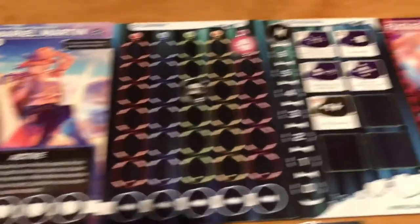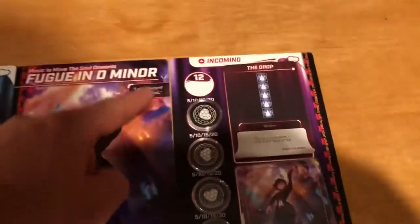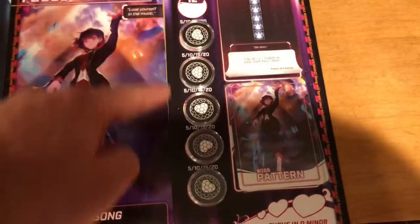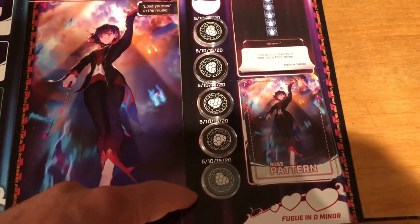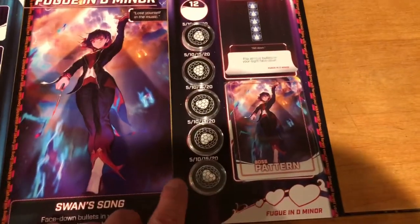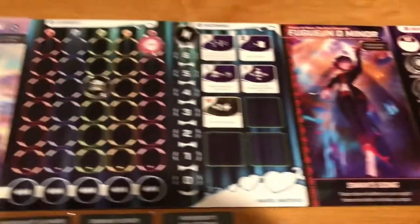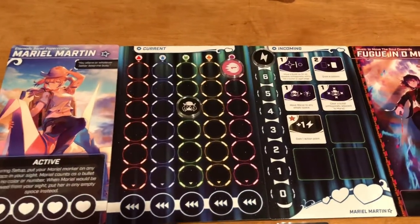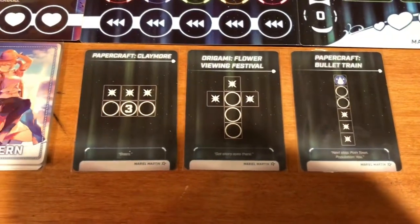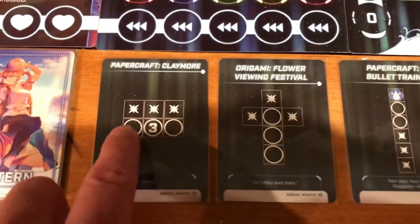Basically, what you're trying to do is defeat the boss by breaking all of these shields before you take four hits. Once you've taken four hits, you immediately lose the game. Once you break the boss's fifth shield - and they vary depending on the boss - then you win the game. The way you do that is you have to transfer bullets from your crosshair sights to the boss by use of these pattern cards, and each pattern card will have different things on them.